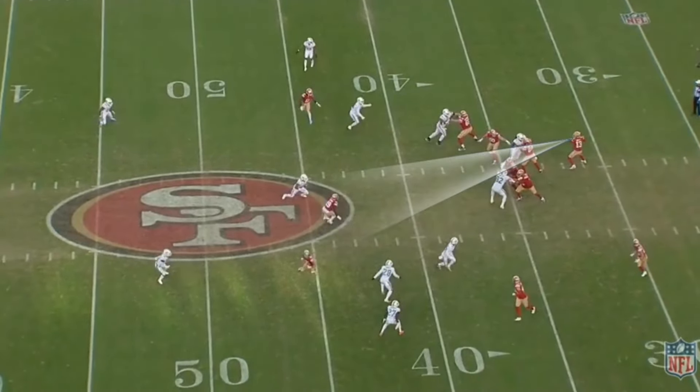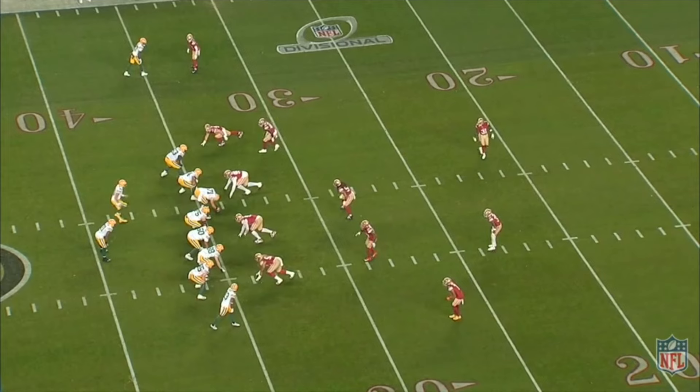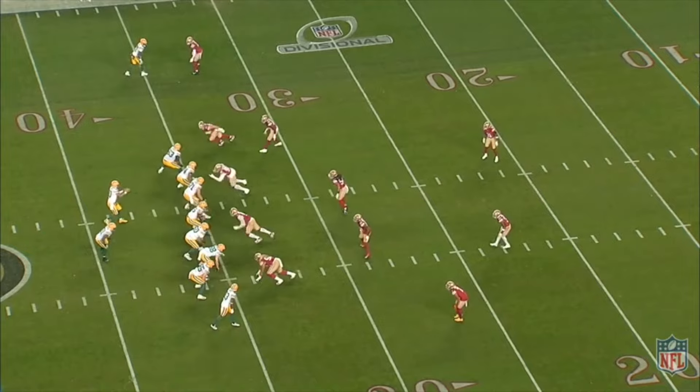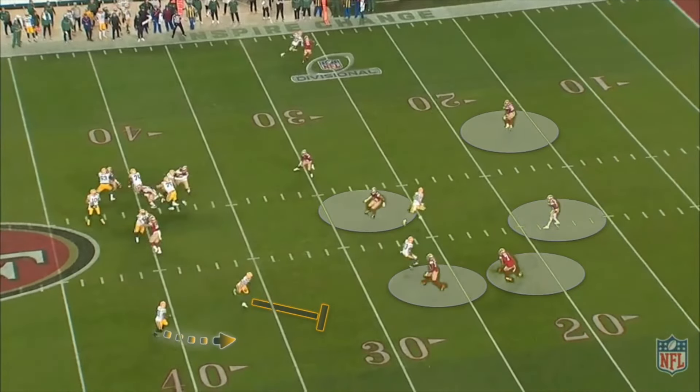You can see the defense kind of crowding that area, so Purdy makes the right read and throws inside. I like the Packers version — they run it out of 12 personnel, two tight ends, two receivers, which is a little faster than the Niners version which is out of 21 personnel. They pair it with a downfield route concept — dagger with a seam and a dig. And I like how they sneak that escort block out from the line of scrimmage with their second tight end.